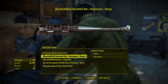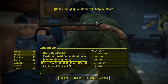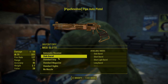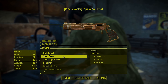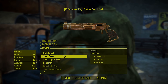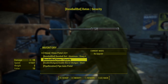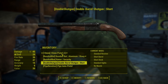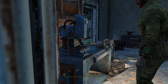Now I have a sharp aluminum baseball bat. As for guns, I'm not sure I want to spend materials, but I'll look at this pipe auto pistol. I'll keep the automatic receiver but for a pretty minimal amount of materials I can significantly increase the range, so I'll do that. This can be my backup weapon for now, along with the double barrel shotgun, but I'll save the rest of my materials for now.